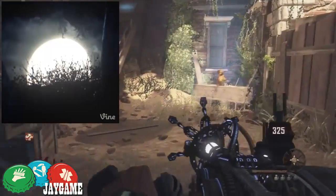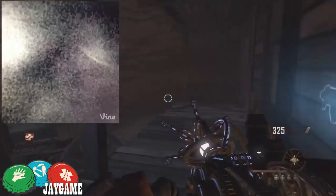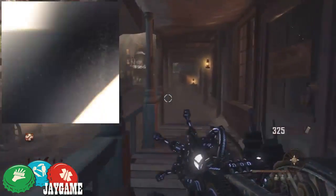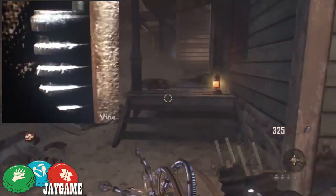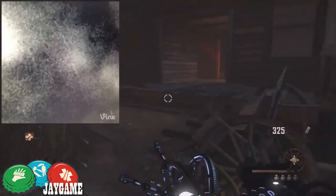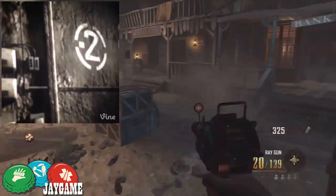I'm pretty sure this might be a second Wonder Weapon. Like on Call of the Dead we had the VR-11 and we also had the Scavenger. So maybe we might be getting that pistol Wonder Weapon and another one. Next, there was like a machine that looked like a perk bottle to me because it was red, but maybe it was blood as well - like freshly made blood in the bottle. Who knows.